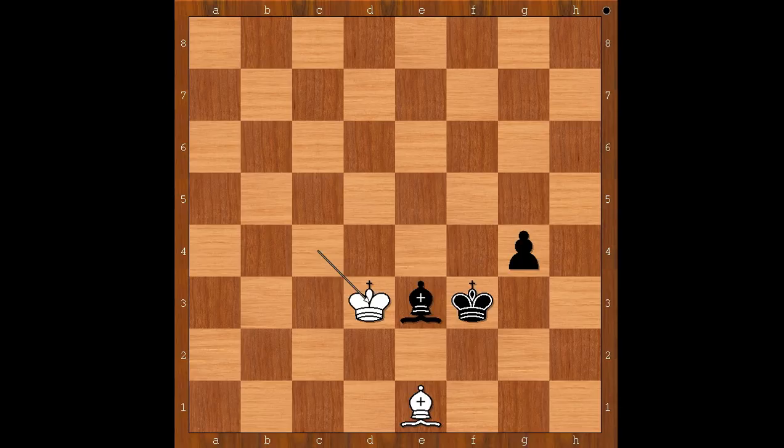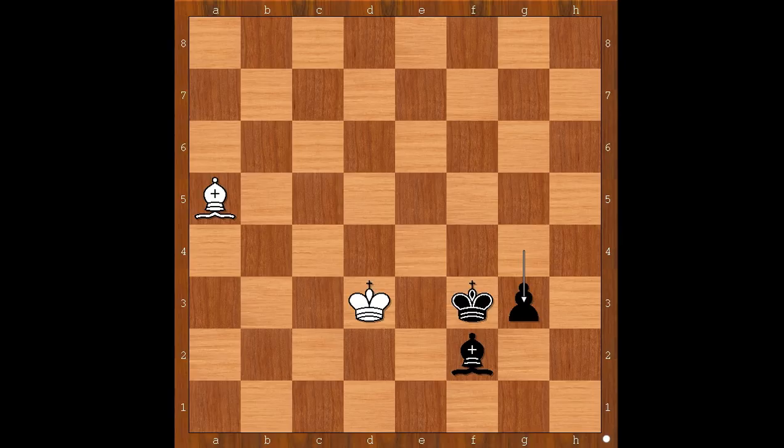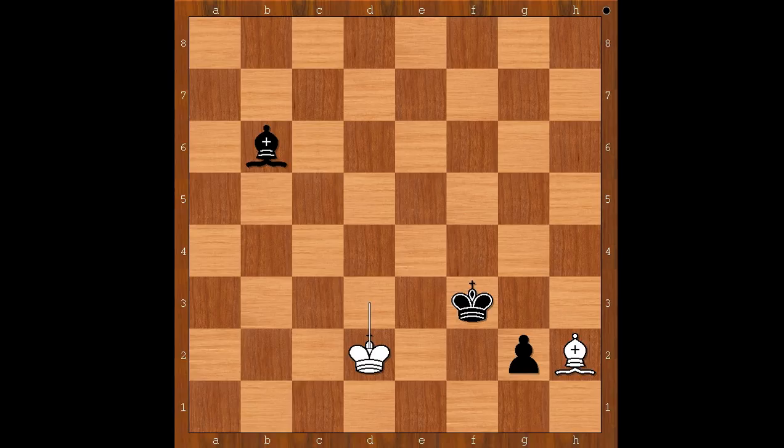G4, king to d3, bishop to f2, bishop to a5, g3, bishop to c7, g2, bishop to h2, bishop to b6, king to d2. Black played a move and white resigned. The move is king to g4.